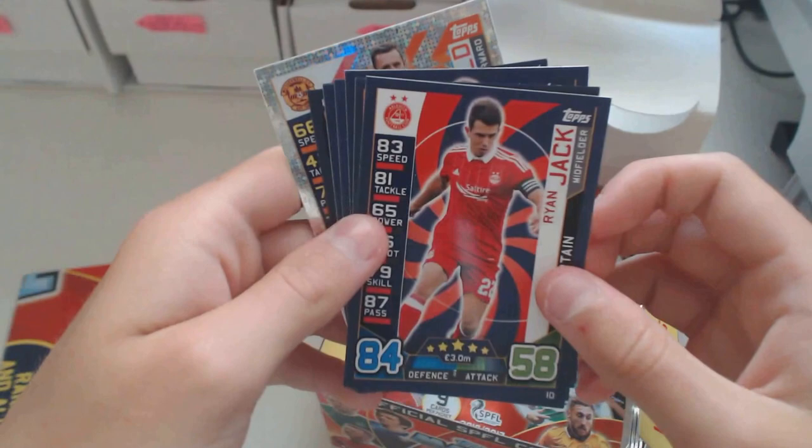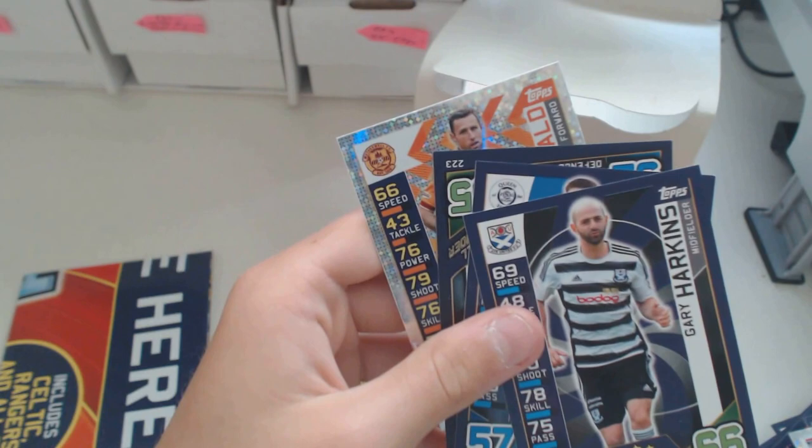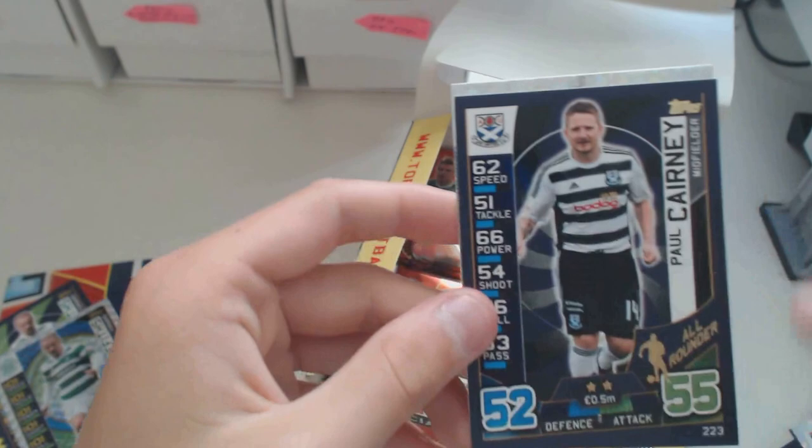We've got Ryan Jack, McGee, Duffy, Raven, Bell, Hawkins, Marshall - an all-rounder, Paul Carney. That's quite bad - all-rounder, 52 and 55. Yeah, he is an all-rounder but that's quite a bad example. We've got Scott McDonald, star player.